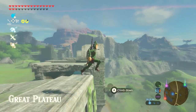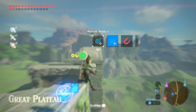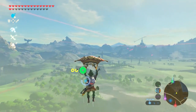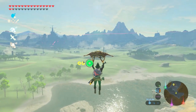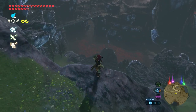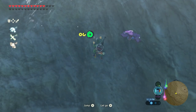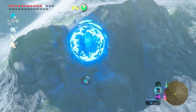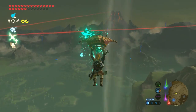A bomb impact launch — or wind bomb as it's also known — is done by dropping your remote bombs behind you one after the other while in bullet time, then detonating the first to catapult the second directly into Link, rocketing him away at speed. It can be done anywhere you can enter slow-mo by tapping ZR, the right trigger, which means you can use ledges, tree stumps, Cryonis blocks, and more. You can even bomb impact launch off cliffs or trees. It's a super fun movement ability and this video will take you through several ways to do it.